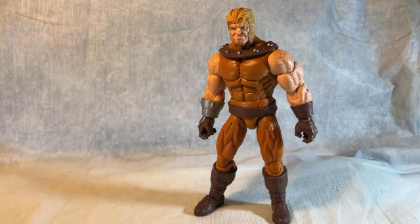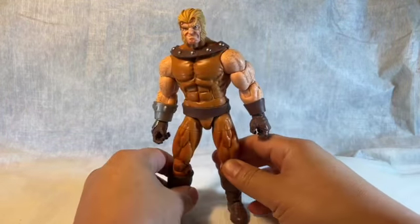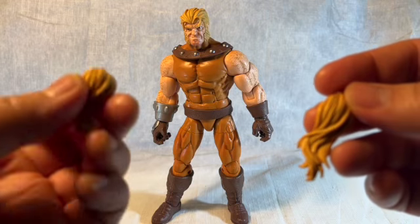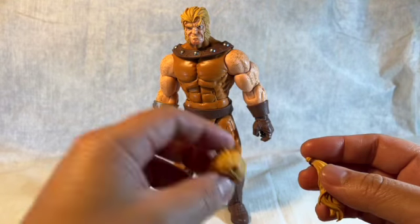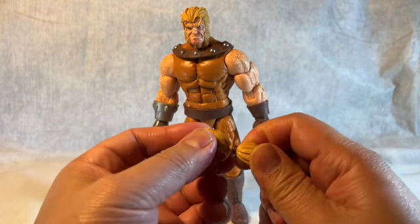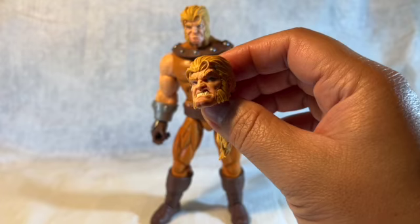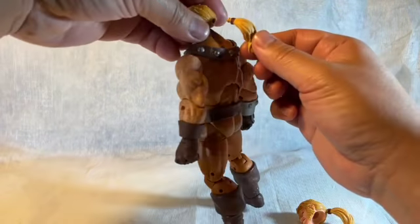He's got a hole in the back of his head because he has ponytail options. Not a huge difference — one is feathered and one is freshly conditioned. We've also got two separate heads: an angry head and another expression. It's easier to put the head on without the ponytail in first, since they're removable, and then add the shampooed hair after.